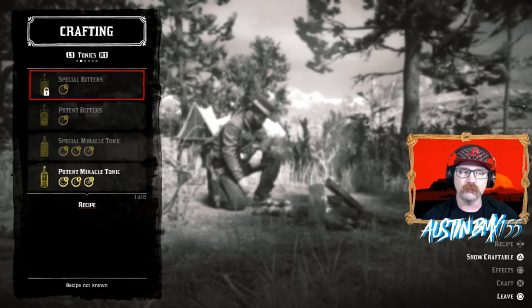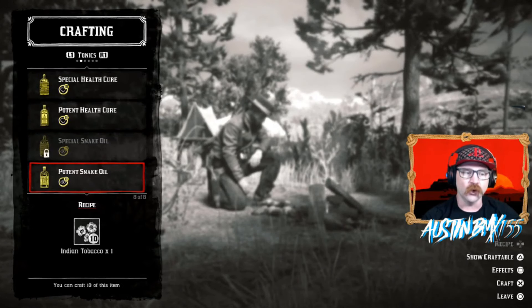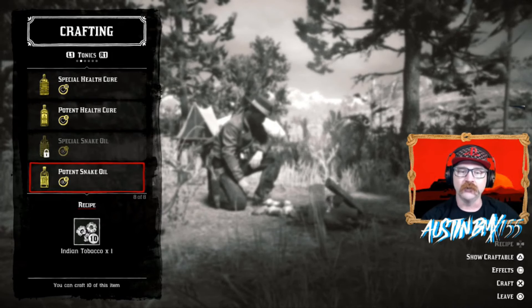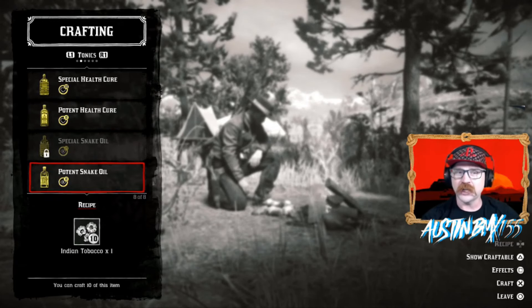If we move over to tonics, some things are locked because we don't own those pamphlets. But if we go down to potent snake oil, you can see that it takes one Indian tobacco to make one potent snake oil — that's just a one-for-one ratio. That's pretty awesome because a lot of things in here take quite a lot of ingredients, and potent snake oil only takes one Indian tobacco to make one.